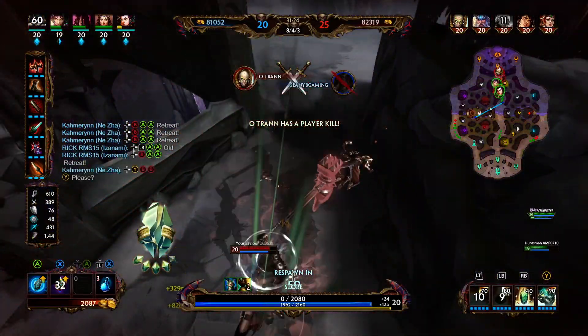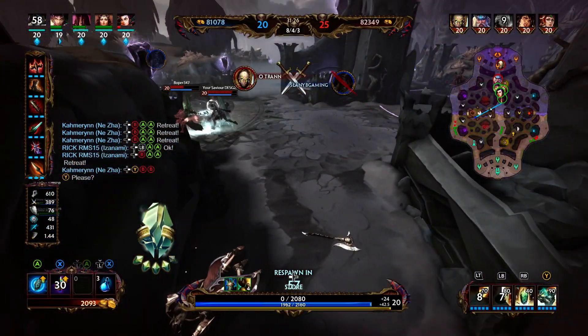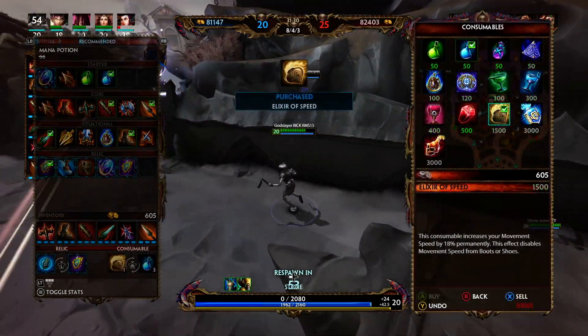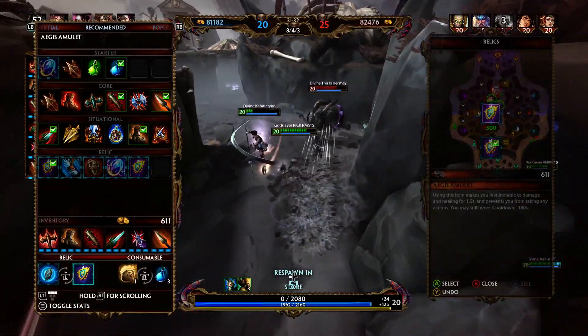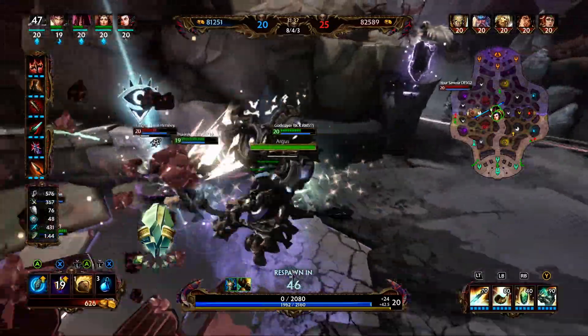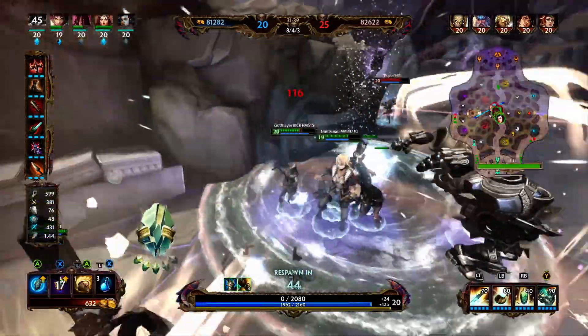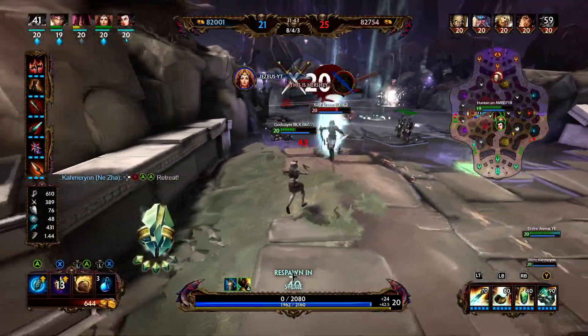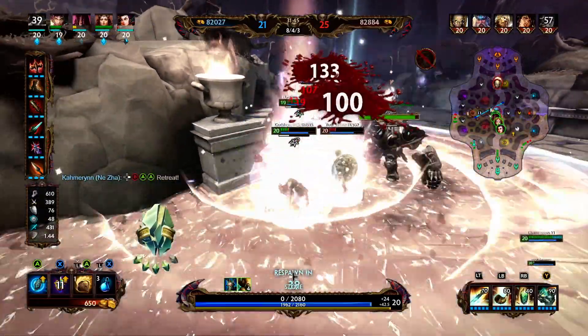That was one of the dumbest things I've done all game. The team was calling retreat and I just went all in onto Poseidon. Did not have the damage to kill him, and then I just got turned on. So that was a very bad engagement — probably the dumbest engagement I've done in a while.